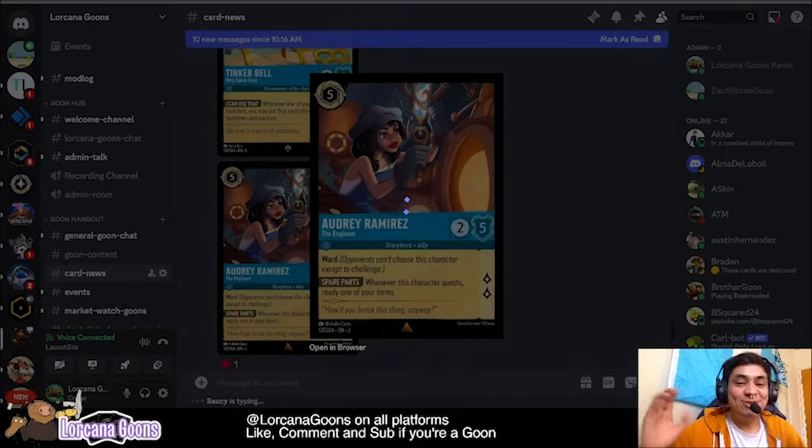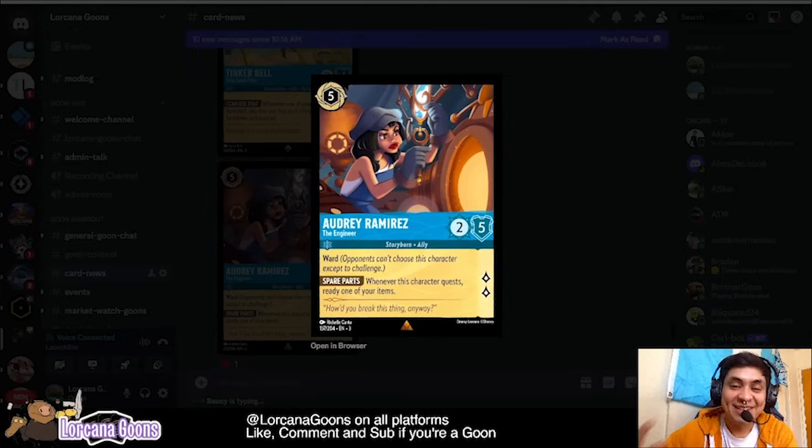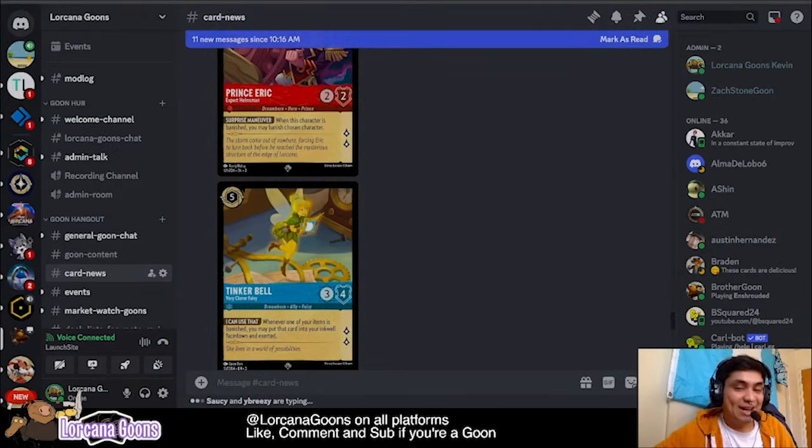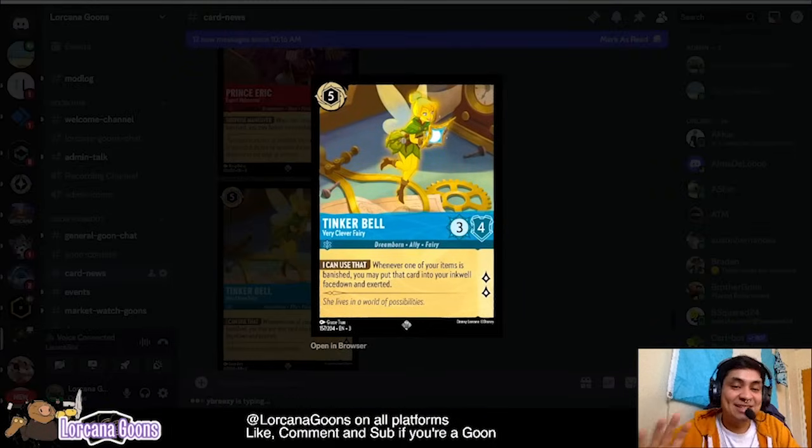We have Audrey Ramirez — a five-ink inkable sapphire card with a two-five stat line and Ward, questing for two. Her ability is: whenever this character quests, ready one of your items. So if you want to utilize the Lucky Dime more than once per turn, you can combo it with Audrey Ramirez, which is cool. Or if you want extra value out of your items, you can use this new Tinkerbell — Very Clever Fairy. It's a five-ink inkable three-strength four-willpower that says: whenever one of your items is banished, you may put that card into your inkwell face down and exerted, and you gain two lore. You can combo this with Flavorsham's Popsicle — pop the popsicle, draw two cards, and get an extra ink in your inkwell. I like what sapphire is doing with that combo.